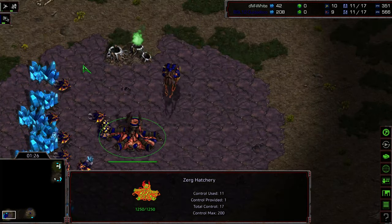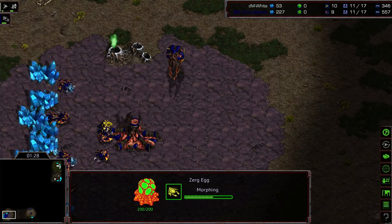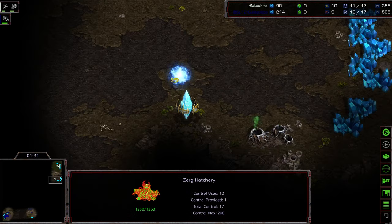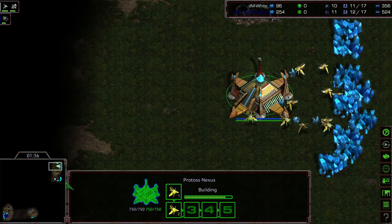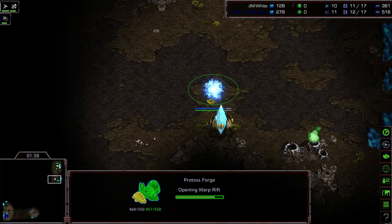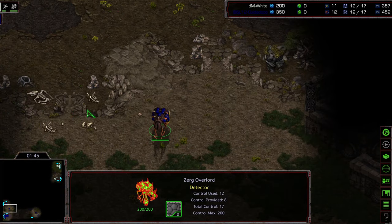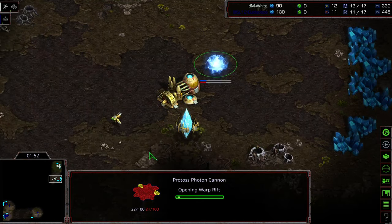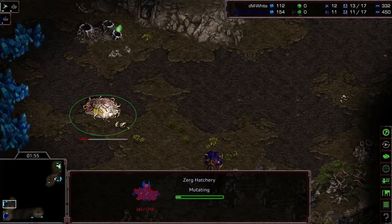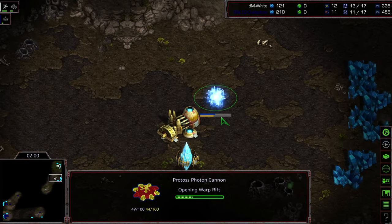We're going to see another 9-pool opener. I think we're going to see a 12th hatch this time. We do have an Overlord off the bat and no movement toward getting the Spawning Pool. Wise on a 4-player map. Forge first for White, which is a little bit less optimal. But again, you've got to respect early Zergling pressure — particularly because we saw a 9-pool kind of win the game in game 1. Zeddy's playing a little bit paranoid, so getting a cannon down. But what this is going to do is give Zeddy some nice economic control in the early game, getting that 12th hatch much earlier before this expansion goes up.